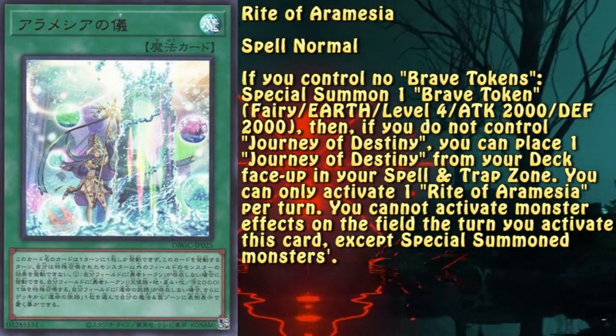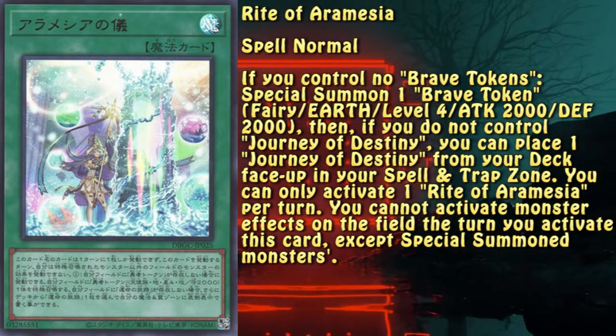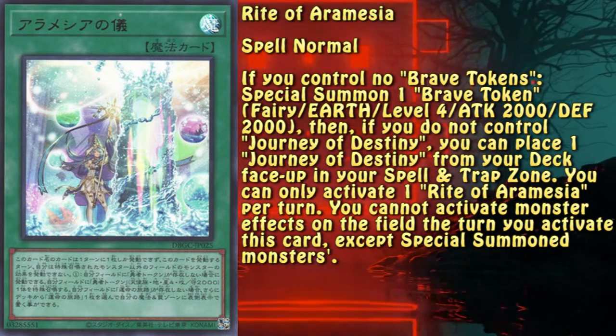Rite of Aramecia is a normal spell and your primary Brave Token generator. It's easily searchable via Aquamancer and provides an additional part of the engine set directly to the field. What more do we want from this?